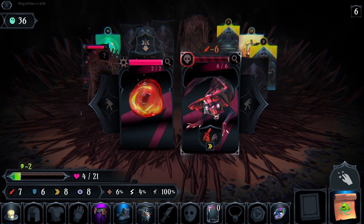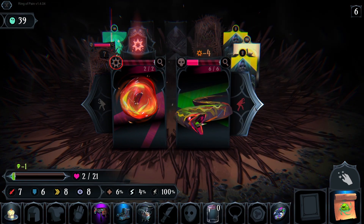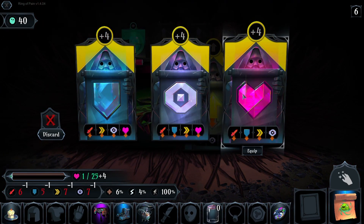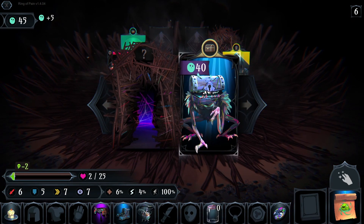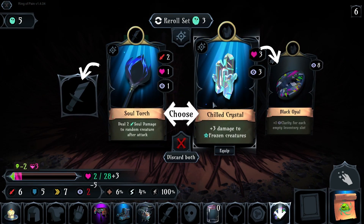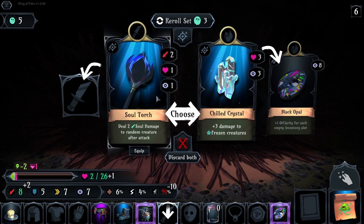I need a potion — I'm at 2 HP! Give me HP I think. Die! Die! Must deal 3 damage to frozen — no, I don't have frozen. 2 soul damage to random creature after attack.